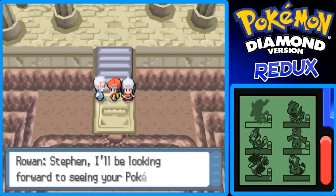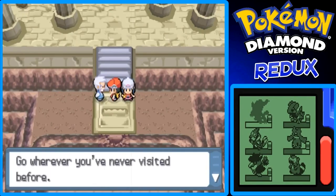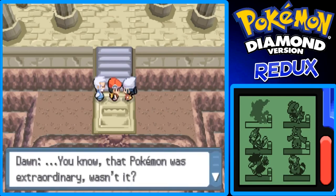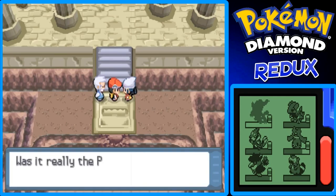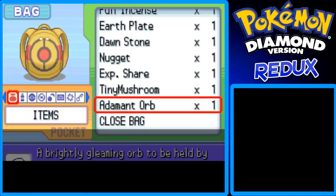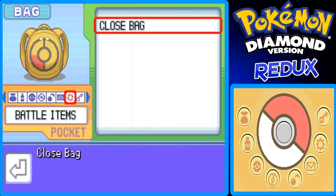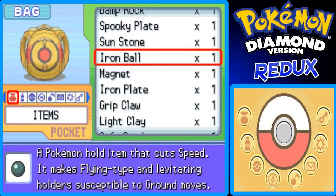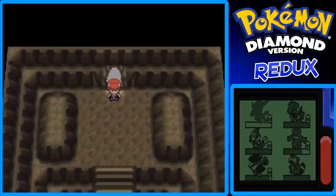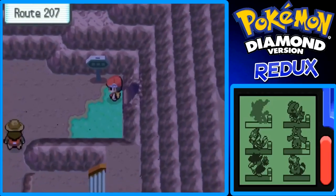Professor Rowan says: 'Stephen, I've been looking forward to seeing your Pokédex go wherever you've never visited before so you'd see Pokémon you haven't yet seen.' That Pokémon was extraordinary — was it really the Pokémon that created the Sinnoh region? I don't know, Dawn, that's a good question. Can we use an Escape Rope right here? I just want to get out of Mount Coronet. Let's see if I can use an Escape Rope here — and it works, so that's good.